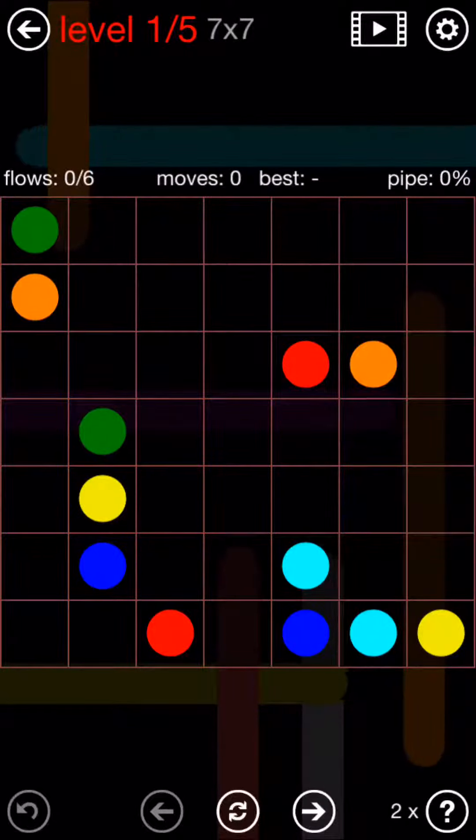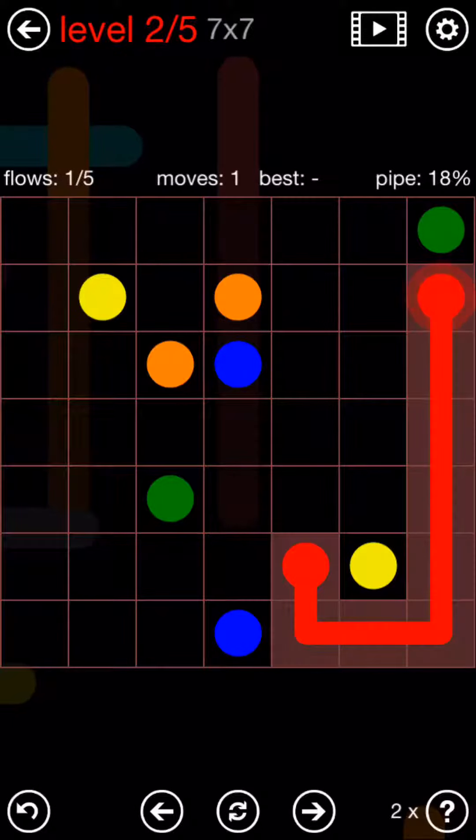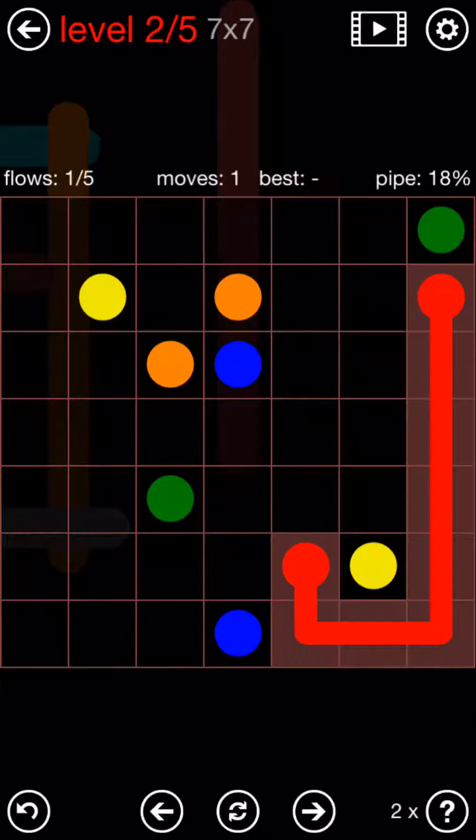The second puzzle — I'll take the red to go down around and up, yellow I'll go that way, green I'll take there, orange, and blue finishes.